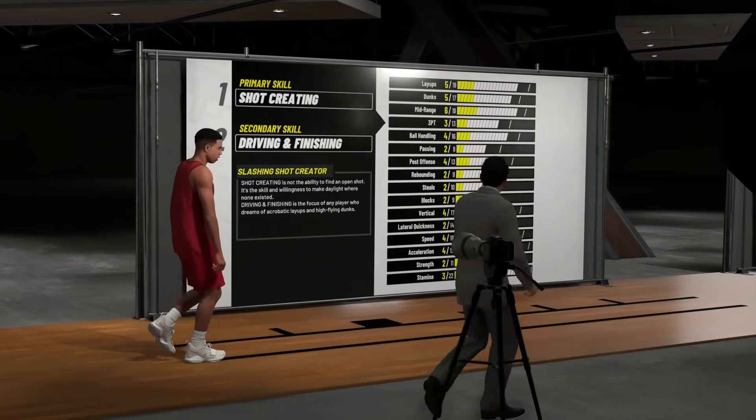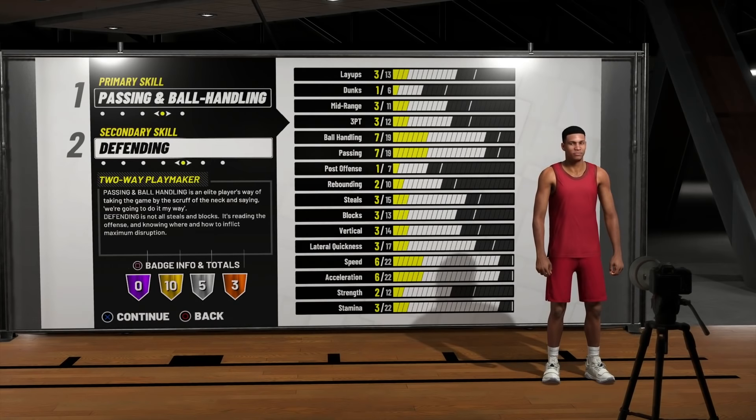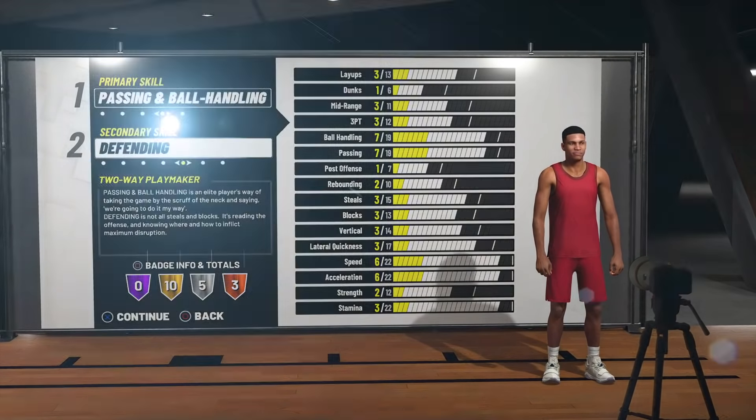First things first, we're going to choose our position. This video is all about the point guard position, so we are making a point guard. When it comes to the archetypes we're mixing into this build, our primary archetype is going to be playmaking — we're still going to be able to handle the rock. Our secondary skill is going to be defending. Ladies and gentlemen, we are making a two-way playmaker.